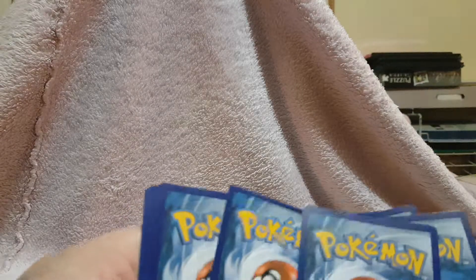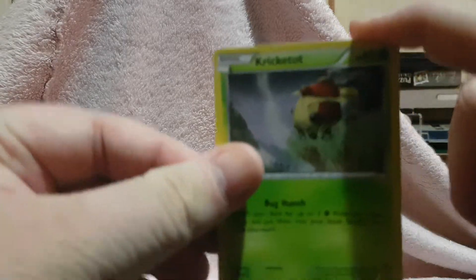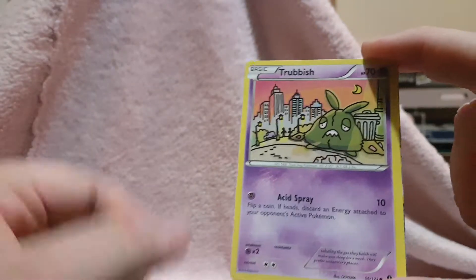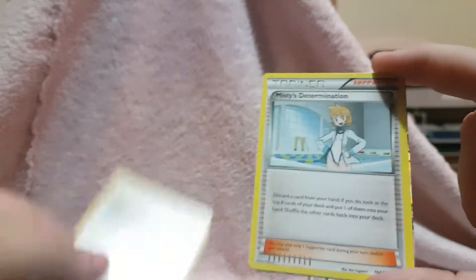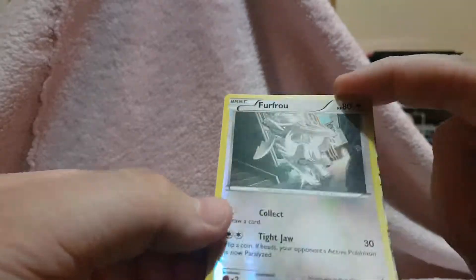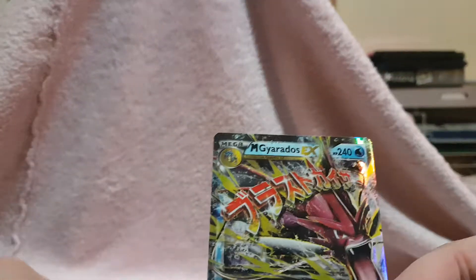Next up, Breakpoint. We have Cricketot, Rattata, Froakie, Electabuzz, Trubbish, Gyarados Spirit Link, Misty's Determination, Arcanine, Furfrou — and ooh, Mega Gyarados EX! So I'm going to get a sleeve for that real quick.